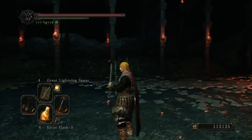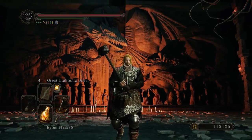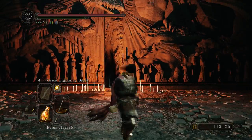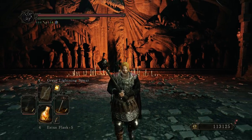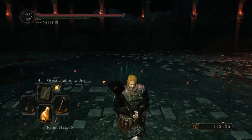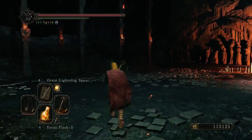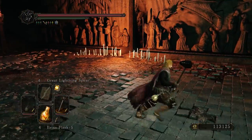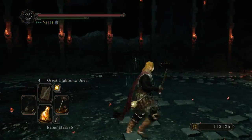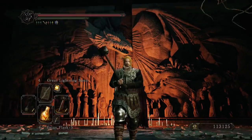If she didn't summon Velstadt, that's strange - usually sometimes she only summons him. I've had fights where she summoned three times, and this time she just summoned skeletons. I think it's random. If she summons Velstadt, it's actually easier for me because you just have one other guy to worry about instead of three. He takes more hits to kill, but at least you can keep both of them in your vision instead of hoping she won't teleport behind you while you're bashing a skeleton and throw four or five dark orbs at your back.